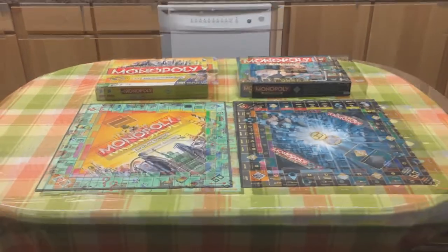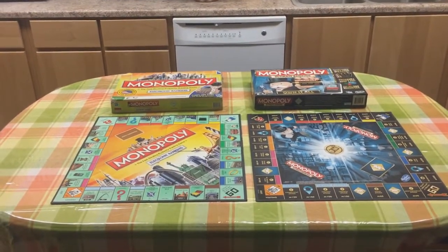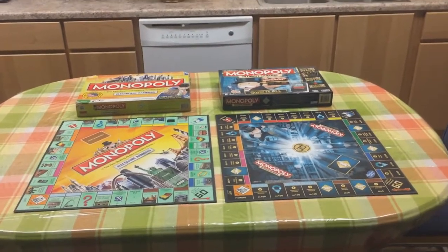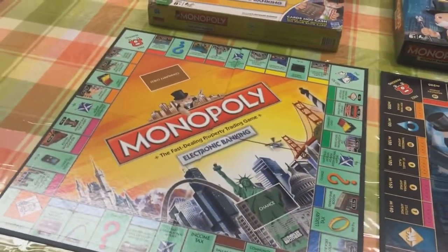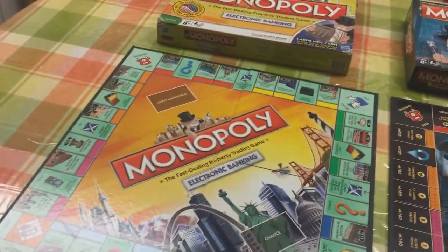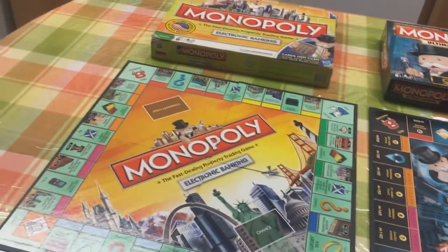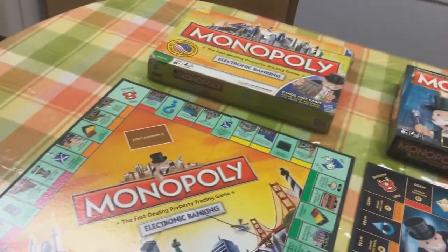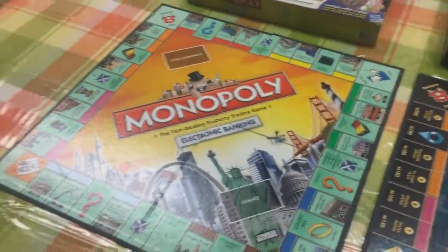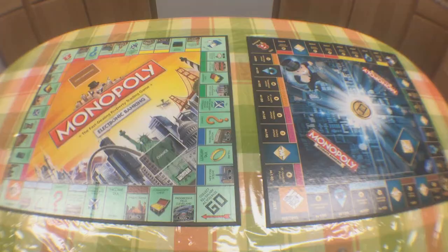Hey, what's up guys. I just want to do a video comparison of the two Monopolies: Electronic Banking versus Ultimate Banking. By the way, I heard these are out of print — I'm not seeing them at stores anymore. I want to check on Amazon to see if they have them, or at least something similar.